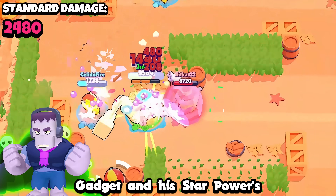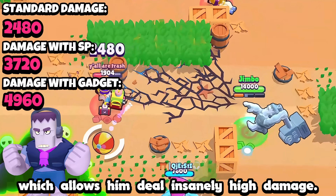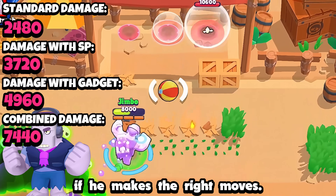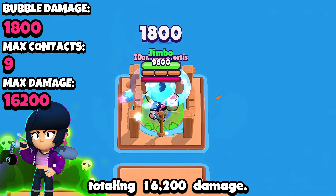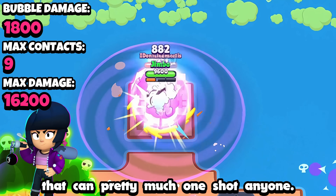Frank's Irresistible Attraction gadget and his star power's abilities do stack, which allows him to deal insanely high damage. His 2,480 damage can turn into 7,440 damage if he makes the right moves. If you get its max value, one Bibi bubble can hit the same enemy 9 times, totaling 16,200 damage. As you can imagine, that can pretty much one-shot anyone.